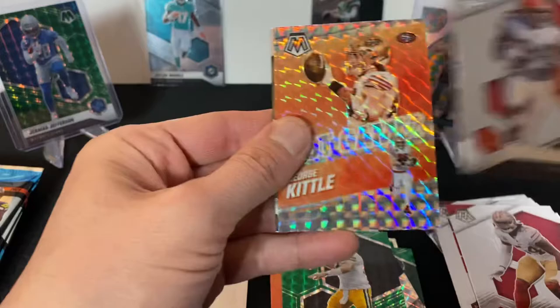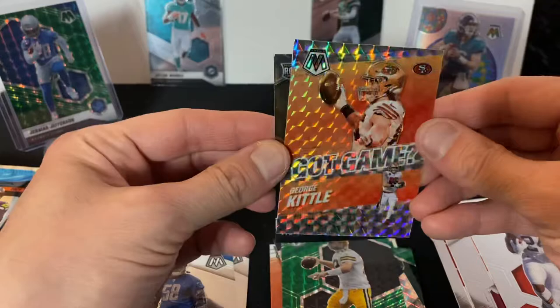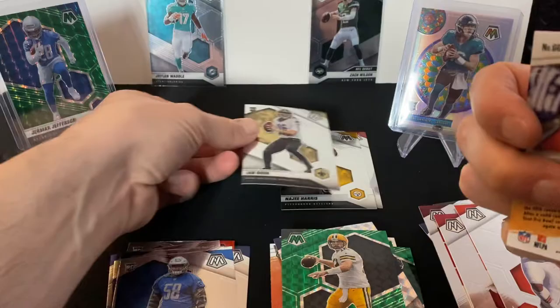A red Fred Warner, Nick Chubb Got Game, George Kittle — that's a really nice card — and an Ian Book rookie card. Nice, nice, nice! Some good rookie cards in this pack.